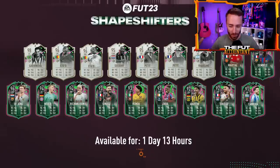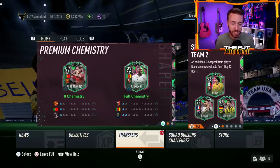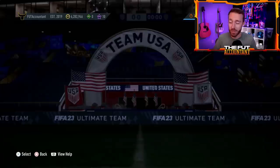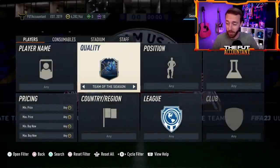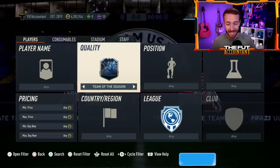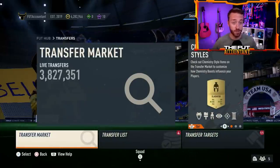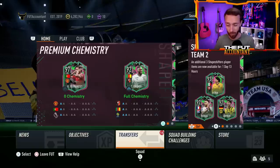Hey guys, it's Nate aka The Foot Accountant. Welcome back to the channel. There's been a massive problem on FIFA 23 for about the past week or two. It's been very difficult to complete certain SBCs during Shapeshifters because of the price of some cards on the market. Yesterday EA released one SBC that completely solved the problem and crashed a lot of the market in the process. We have a lot to talk about in today's video and a lot to look forward to with Shapeshifters Team 3 coming out tomorrow.